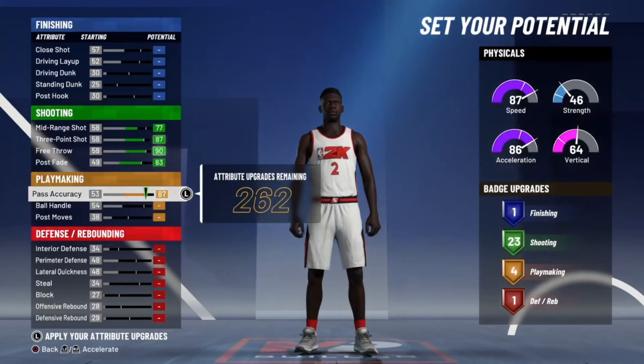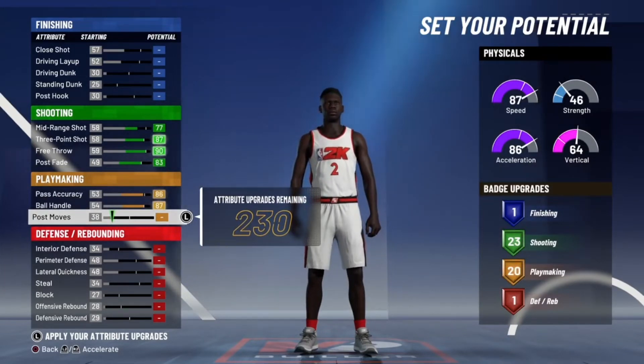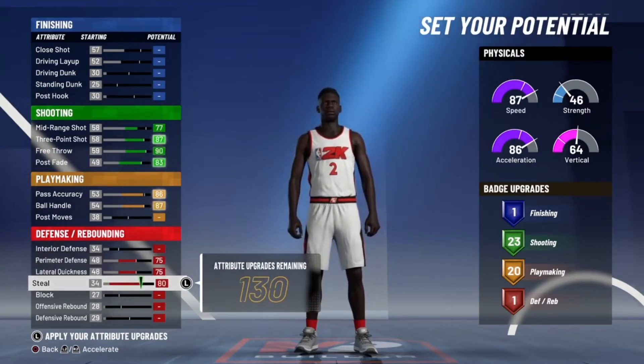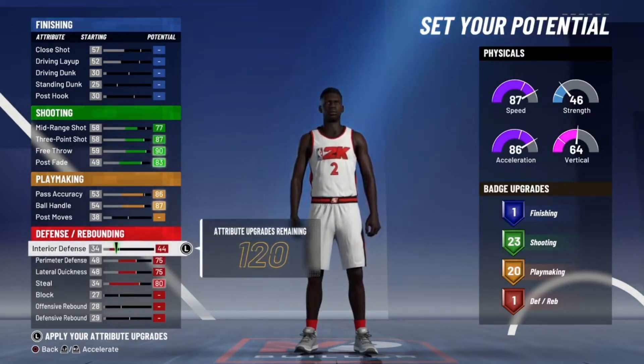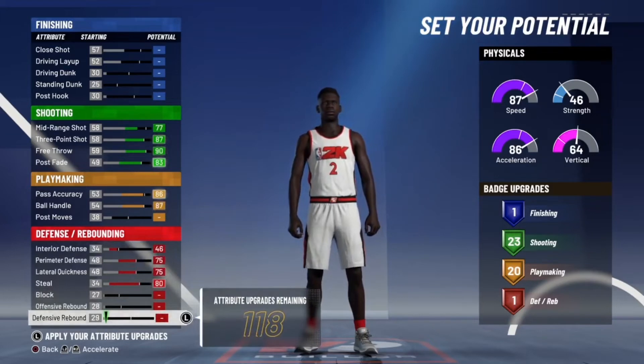Put your pass at 86, ball handle max, and don't touch the post moves. For perimeter defense, put quickness and steal all the way up, interior defense to a 46, and defensive rebound to a 63.